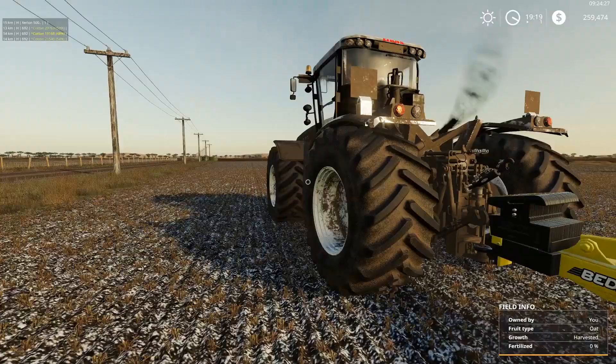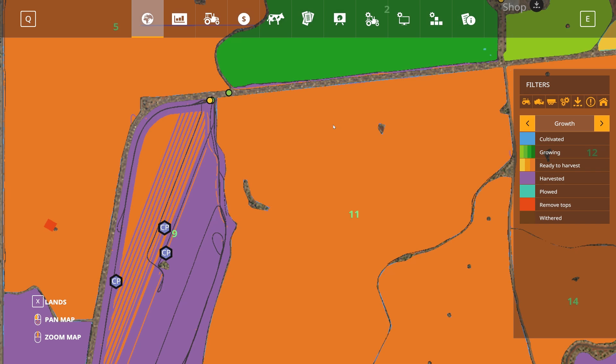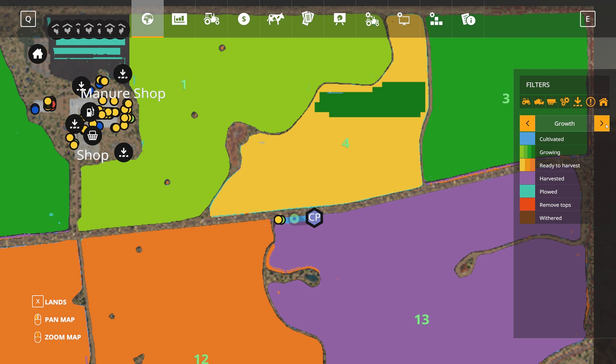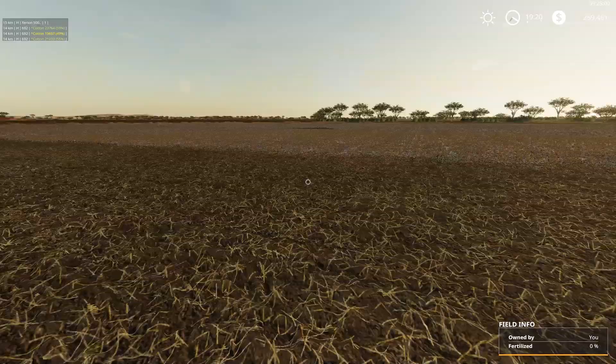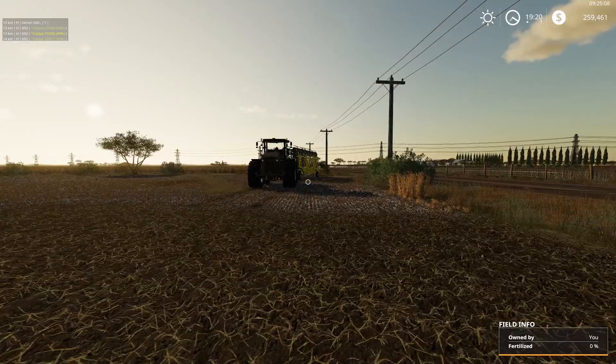He should be quite happily trundling off and all well and good. Now let's have a look at the field status just to make sure everything is okay. So we've got it as cultivated, which is fine. It doesn't need lime. There are some sections here that we've missed with the lime, but that's okay - we won't worry about that too much. But all in all, it's now being cultivated and that'll all be well and good. So what we're now going to do is set up the second guy here, and then he'll do basically exactly the same course.